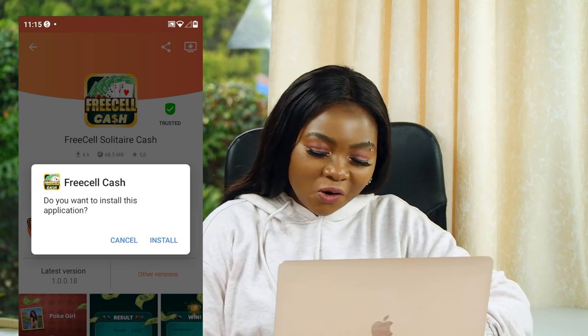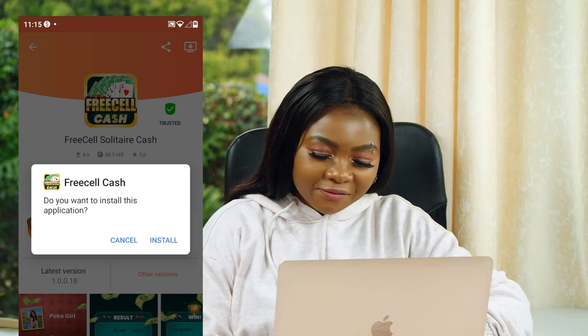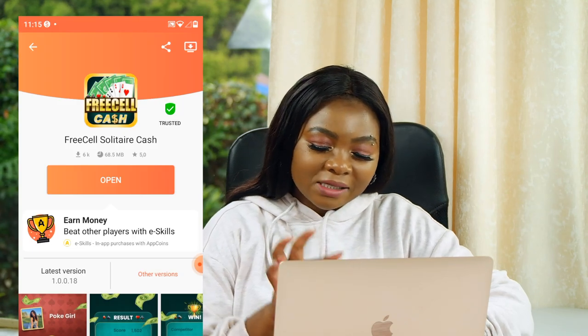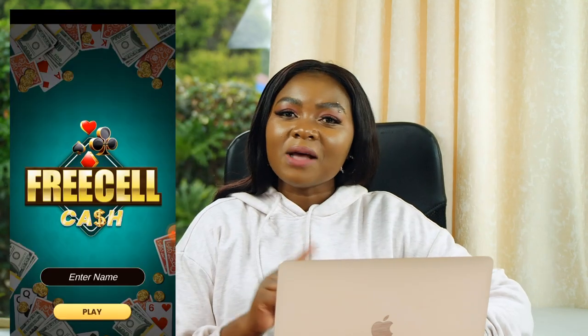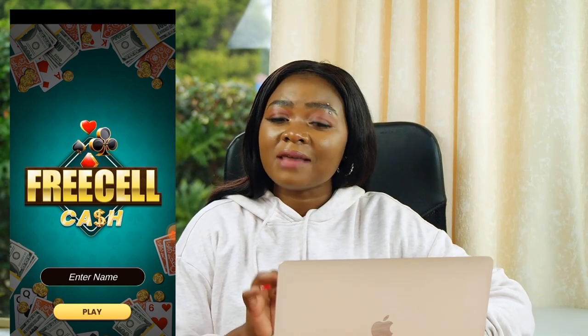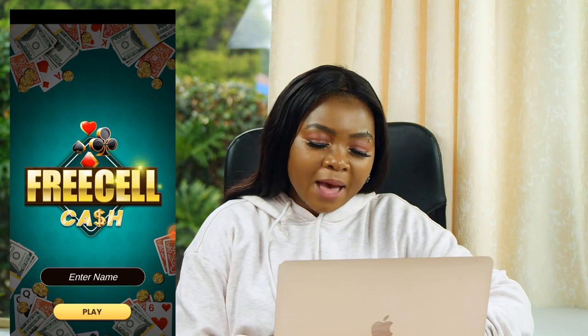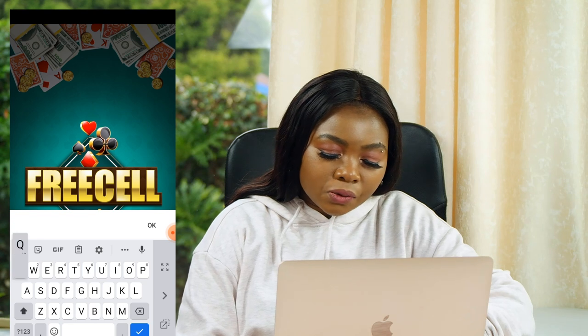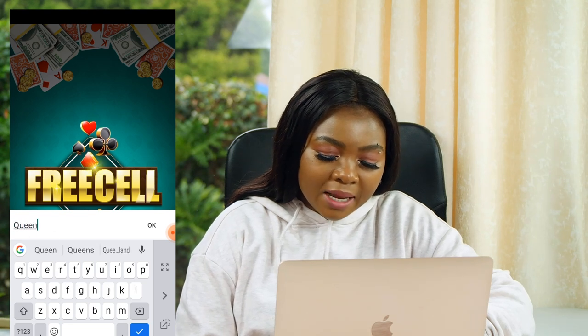Click Install to install the app. It's going to download the app into your phone first before you can install it, so make sure you go through that process. Once your app is fully downloaded, simply click Install to install it on your device so you can start playing. It will prompt you to open — simply click Open. Once you open, you will land on this page, and it doesn't take long to load, which is another amazing thing about this money-making app.